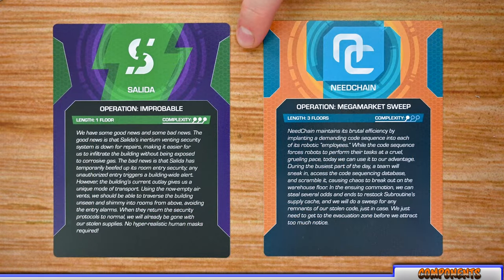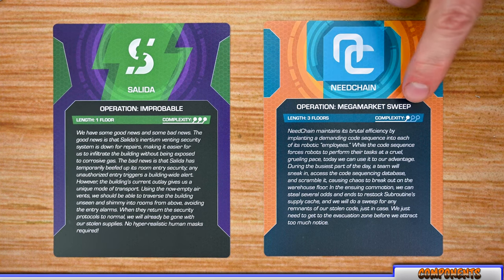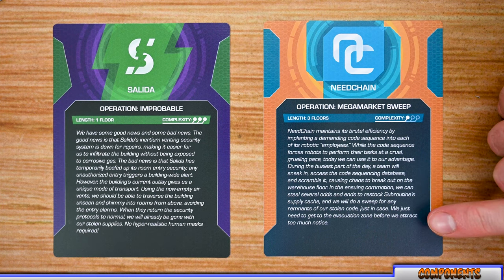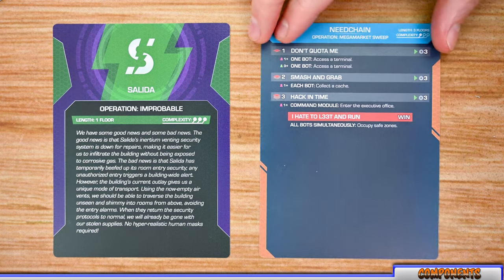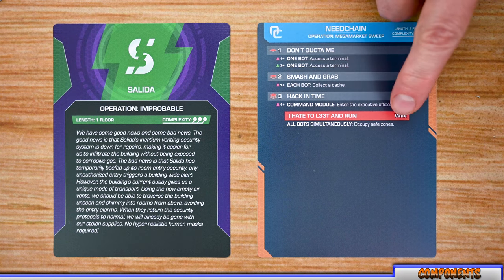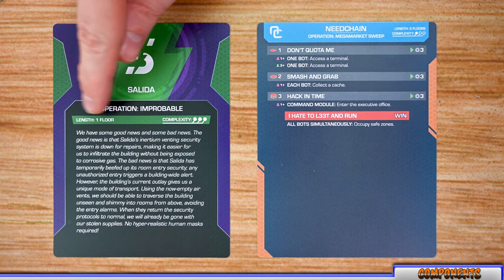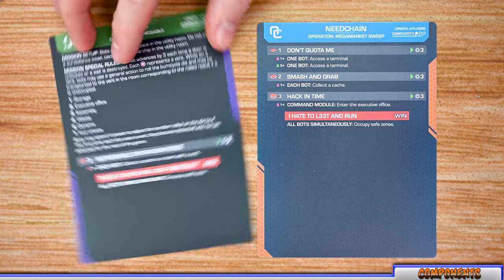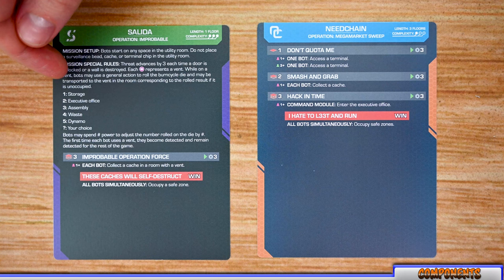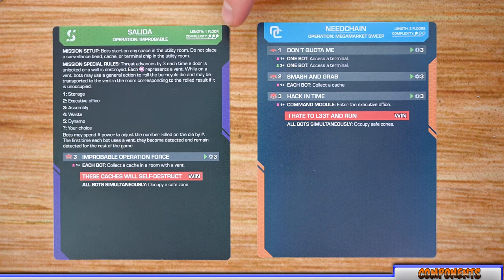In Burn Cycle, each corporation has a number of mission cards. Each mission card lists the corporation name, mission name, length or number of floors, complexity rating, and a brief backstory. The back of each card lists each floor's objectives — which may vary by player count — and win conditions. Some missions have unique structures, such as a single very complex floor with special setup instructions, special objectives, or special rules.